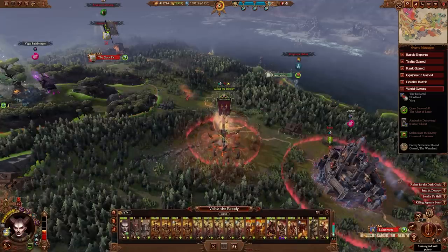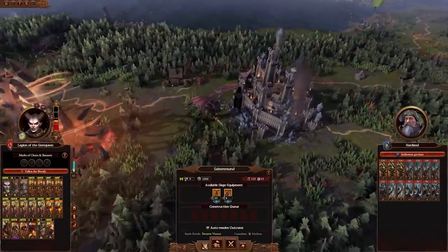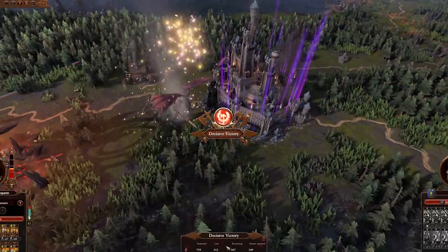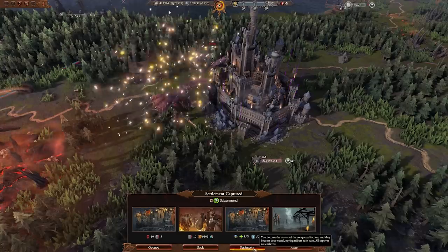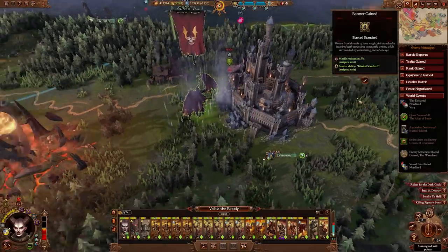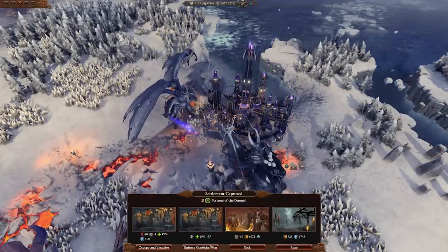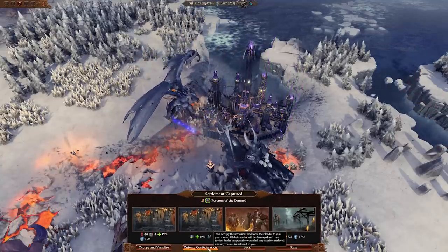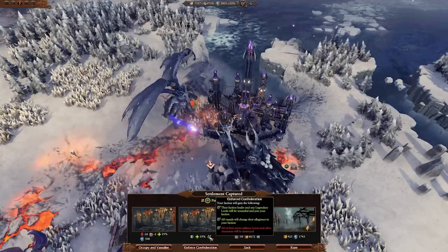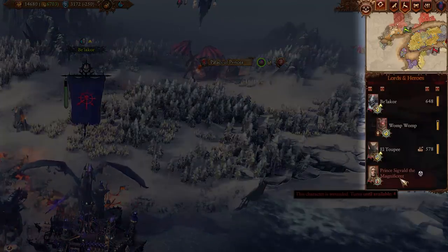We've received quite a lot of feedback for the Champions of Chaos, and there are quite a few changes in store. First off, the Warriors of Chaos now have the ability to subjugate all human and elven races, bringing more choices regarding domination to the table. Archaon and Be'lakor can now also confederate other Warriors of Chaos factions when capturing their final settlements. You'll gain their vassals and their legendary lord, but everything else will be lost in the process.